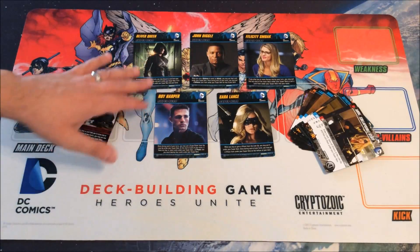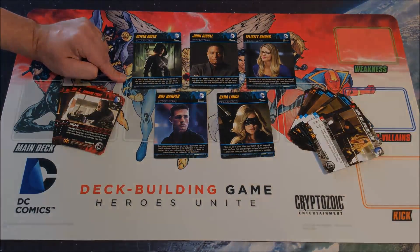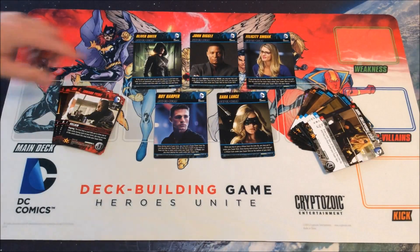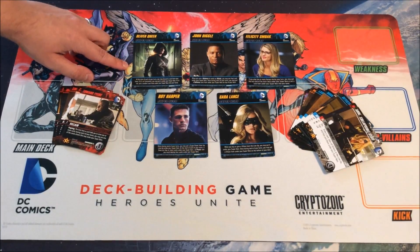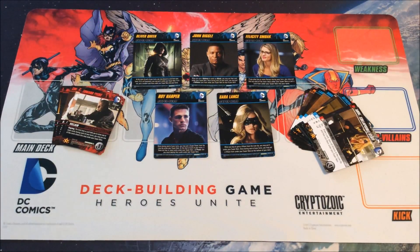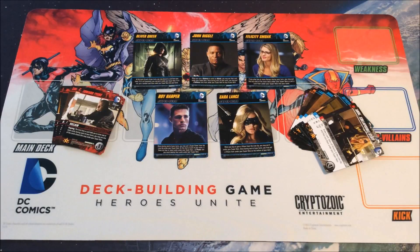For example, Oliver Queen: at the start of each of your turns, you may discard a card from your hand. If it's equipment, you may put it under your superhero; if not, put a random card from under your superhero into your hand. There's no limit on how many cards can go under there. You can keep stuffing equipment under the superhero and pull it back into your hand later. Honestly, the secret mechanic hasn't seen much use in practice — it's not a particularly impactful mechanic.